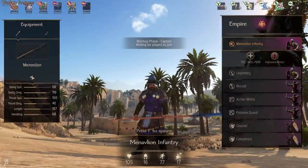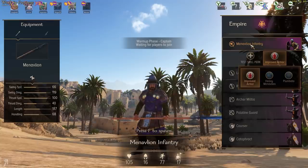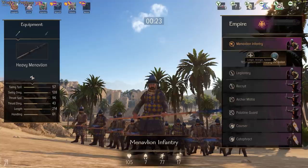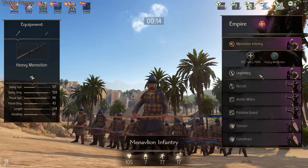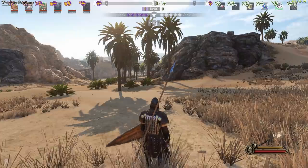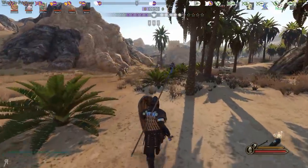We've actually gotten into a captain mode game with the warm-up phase still intact, and we are playing as the Empire — isn't this fantastic? This gives me an opportunity to go through some of the perks and everything for each and every class. As you can see, we have the base unit which is actually really good — these infantry have improved armor and heavy spears. Apparently the game is just starting now. I'm going to try playing as a legionary with a heavy mace — I love the heavy mace. This is going to be the first time I'm really playing with infantry properly, because in skirmish mode I am pretty awful.